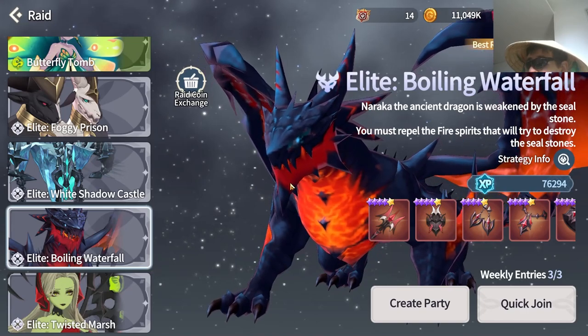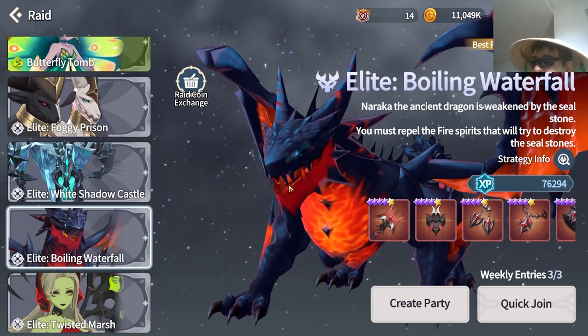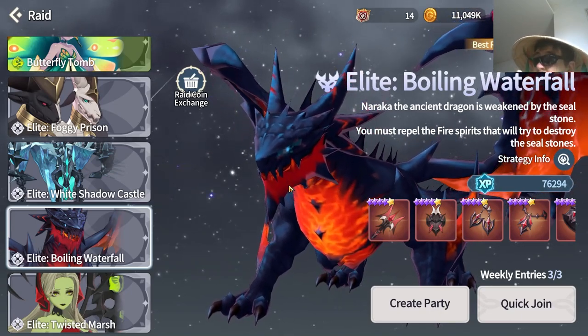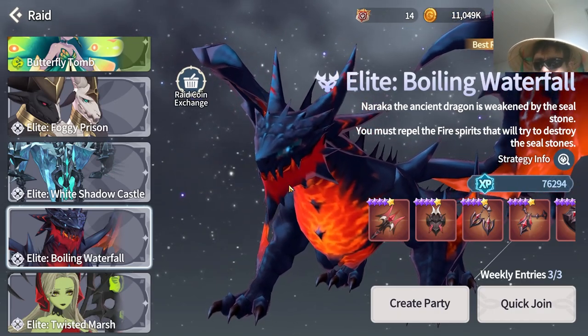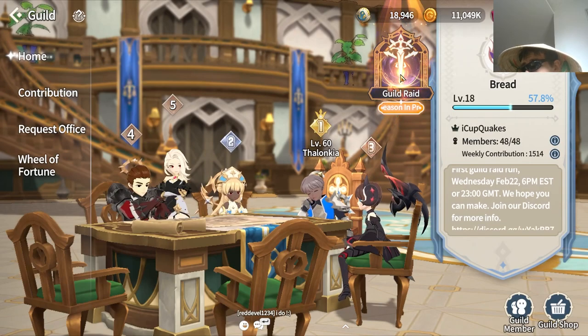We tried to burn the boss before the little minion phase in Boiling Waterfall, and previously we were able to get the boss down to around 30%. Once we added Windy into the team we actually dropped down to 10 to 15%, so the DPS increase was pretty decent. If you do have a Windy build, definitely don't shy away from using him in raids — your teammates will appreciate the insane damage buff, especially if you're on the weaker side of DPS and want to contribute more.